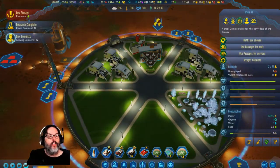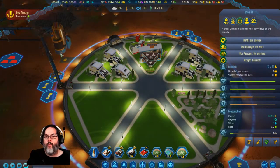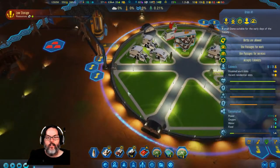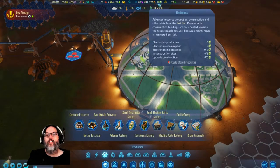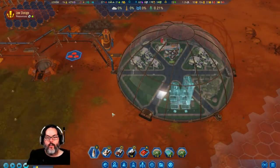All right, we got a hundred colonists. RC commander. I want to go ahead and put an electronics factory in here.